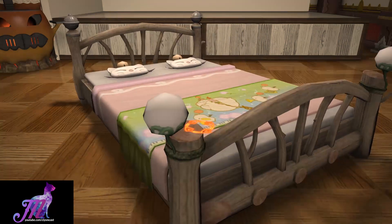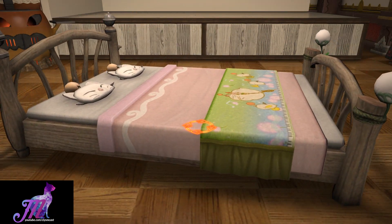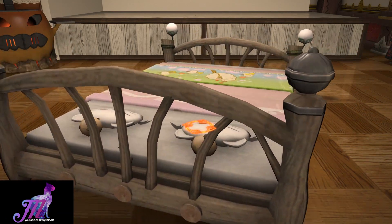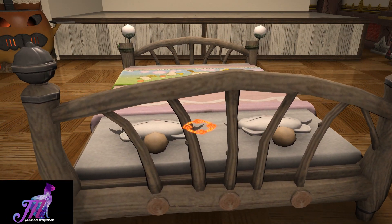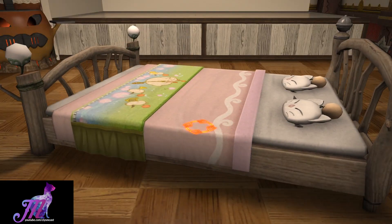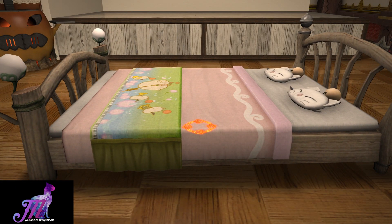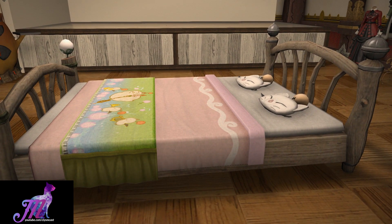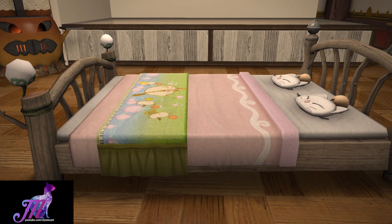I love the wooden headrest and indeed the frame around it, the little moogle pillows, and the adorable blanket there. This is not dyeable unfortunately, but I think it looks fairly awesome as is. This is yet another furnishing design contest entry from last year that finally made it into the game files as of the 4.3 patch, and it looks awesome.